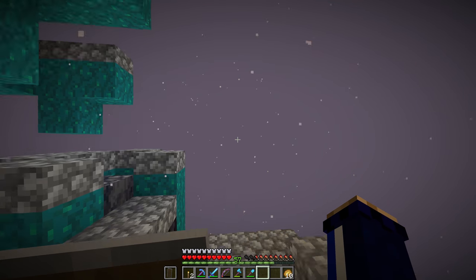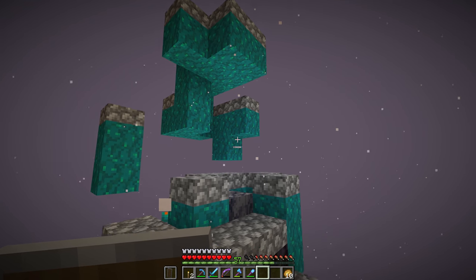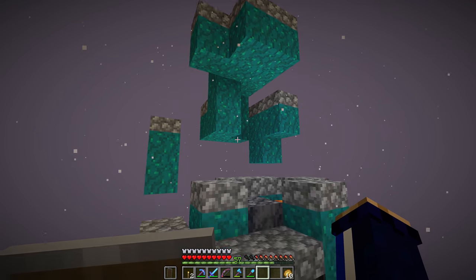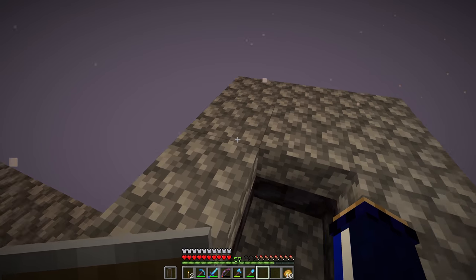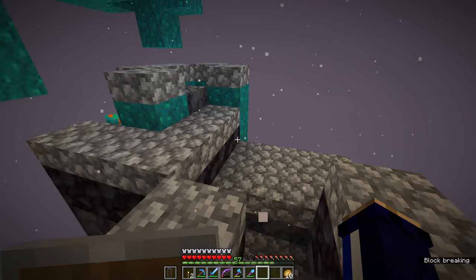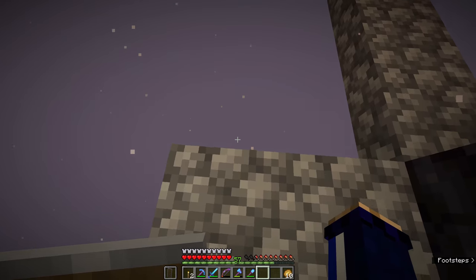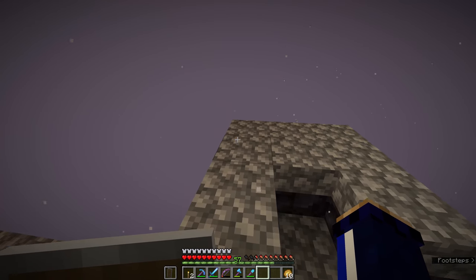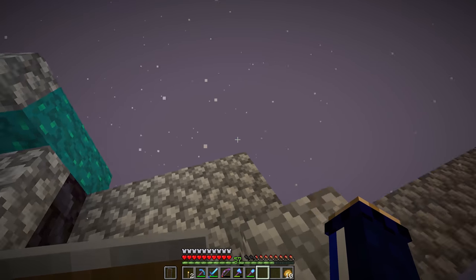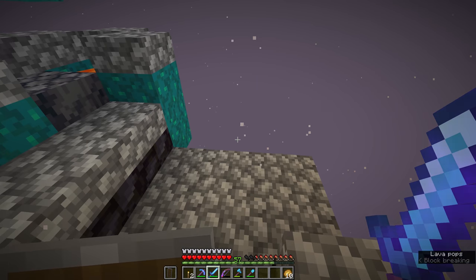The introduction of the basalt delta biome — like the island that we originally started on out here — has meant that we get a brand new way of farming magma cubes in Minecraft. Minecraft 1.16 allows magma cubes to spawn on any solid blocks inside of a basalt delta, and they are the only thing that seems to spawn in this biome. So if we can set up a spawning platform at the bottom of the world, kind of like the slime farm we set up in the overworld, we could see unprecedented rates of magma cubes spawning.